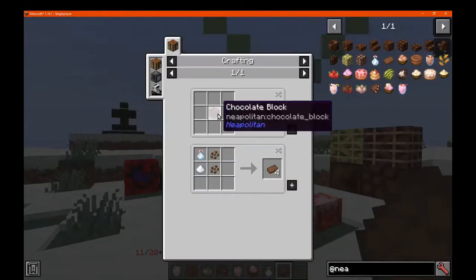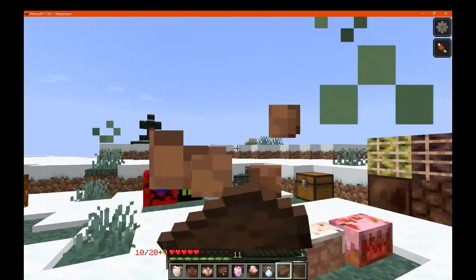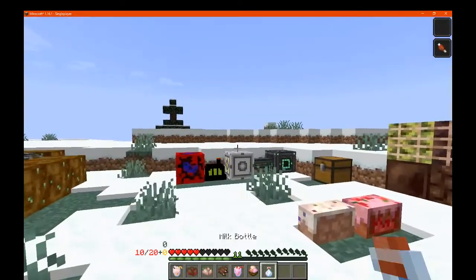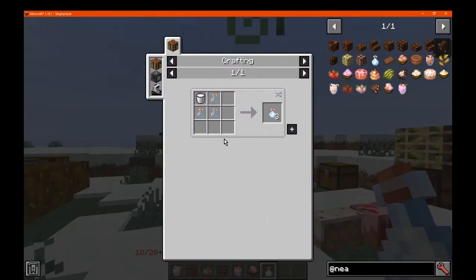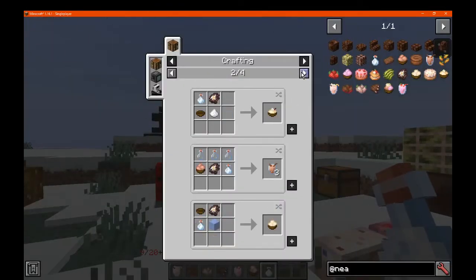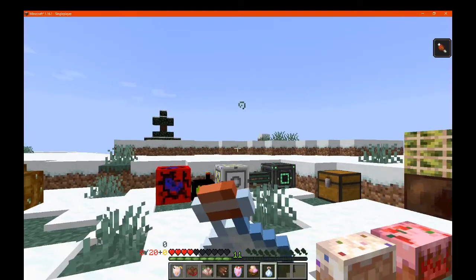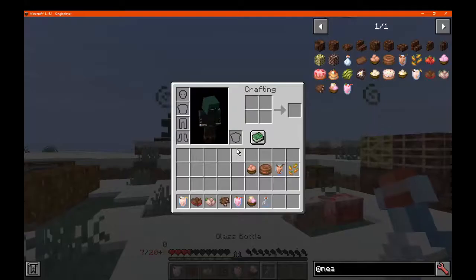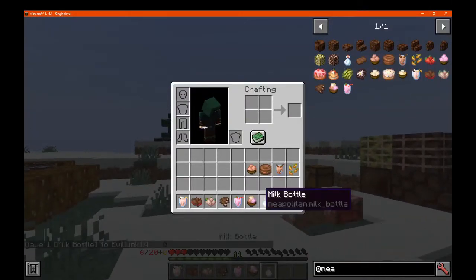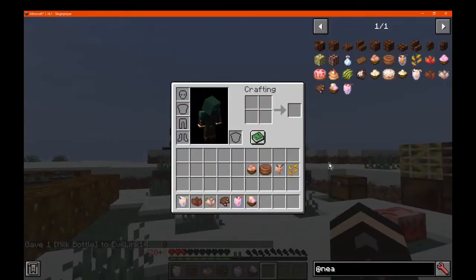We've got the chocolate bar, which I've also covered — it's just cocoa beans, milk, and sugar. This gives you two hunger, and no chocolate scent or anything else. Milk bottle obviously gives you three of them, and I don't think you can convert back to a bucket — actually yes you can, so you can convert back and forth. That just removes the effect, pretty much just in bottle form. So if you want stackable milk, that's probably the way to go.